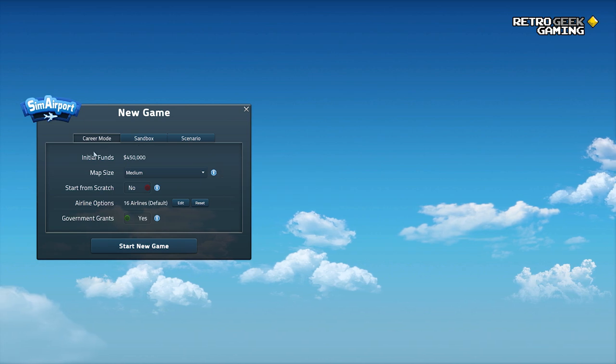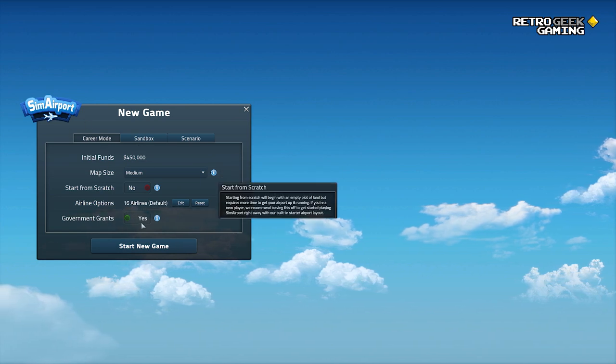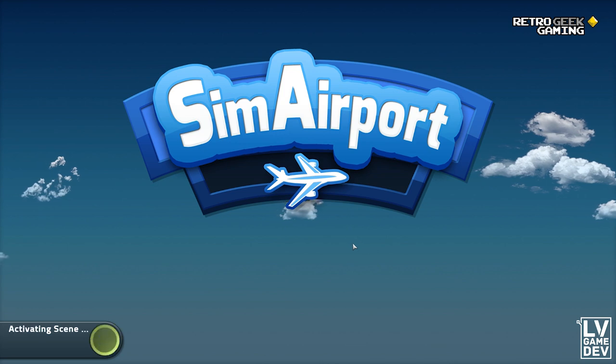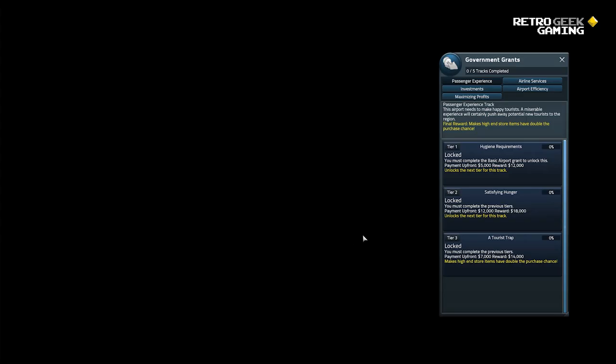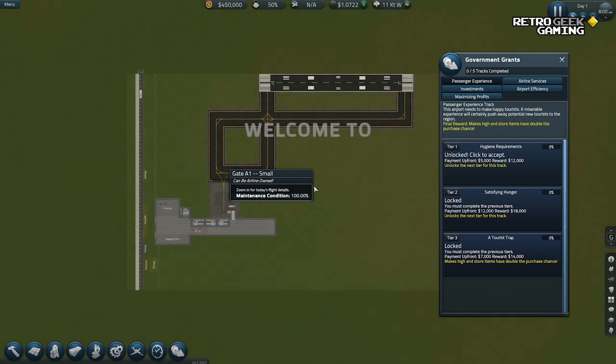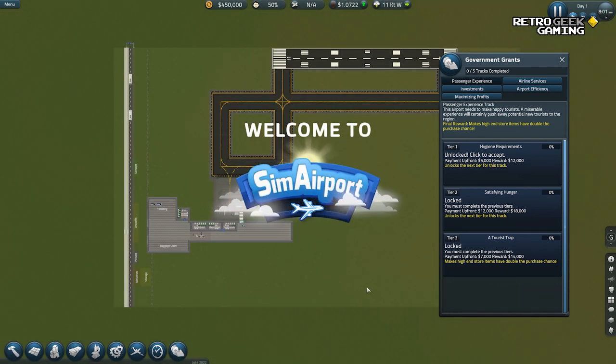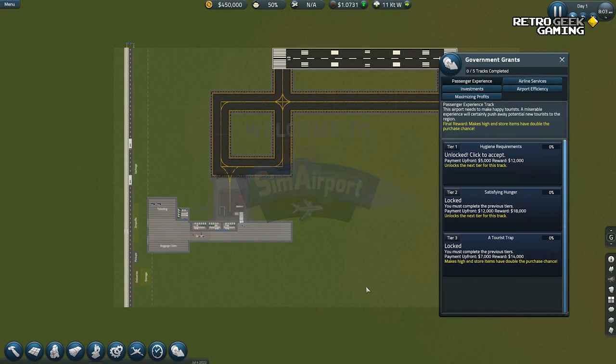We're going to do the career mode and start with the default settings. Actually, let me show you what it looks like when you start with a pre-made map, and I will explain the game a little bit. Then maybe we'll go back and create our own airport from scratch. This is a tycoon game, created by LV Game Dev Game Studio. Let's pause first and take a look.